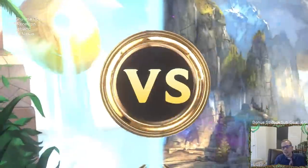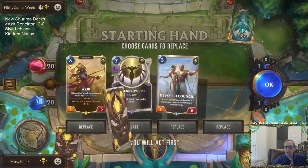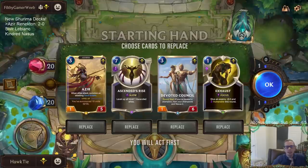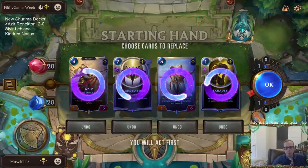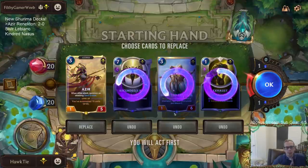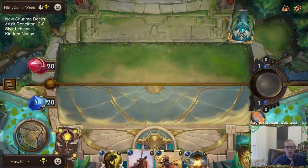All right, another Azir deck — this one with Lucian. I think my opponent has some champion mastery — those symbols mean champion mastery so they're pretty mastered with their deck. I like Ascendance Rise. I don't know what am I looking for — I'll just go turn three Azir. Do I even want that? I'll send it all back. Okay cool. So I have the attack token turn one, I think I play this Dune Keeper turn one while attacking, or just play it on defense. Then play the Sun Disc on turn two.